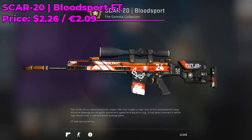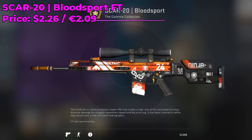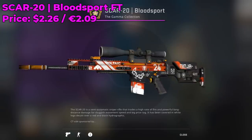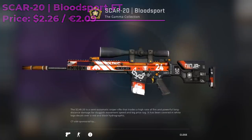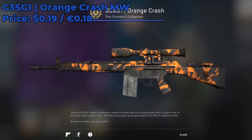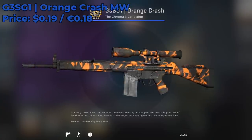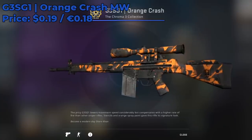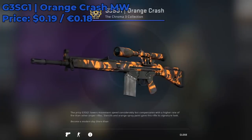For the SCAR-20 skin I recommend going with a Bloodsport Field Tested at around $2.26 — it'll go really nicely with your AK-47 Bloodsport. I'm a pretty big fan of the Bloodsport, so I highly encourage you to pick one up. For the G3SG1 the Orange Crush Minimal Wear is only around $0.20 — yes, only $0.20. That's how underrated the T-side auto sniper is. Nonetheless, it has orange in its name and in its design, so highly encourage you to cop one.